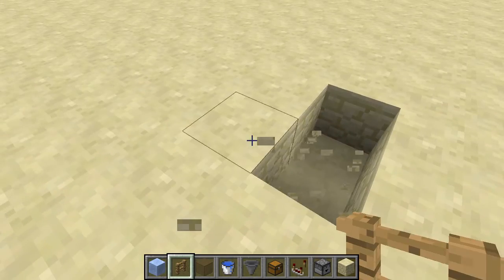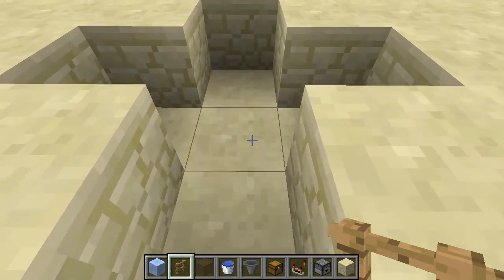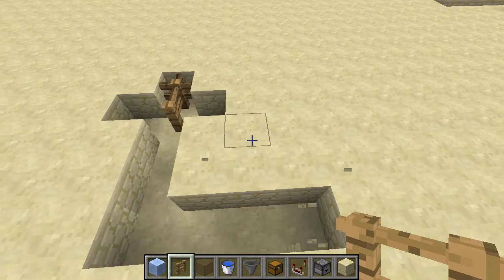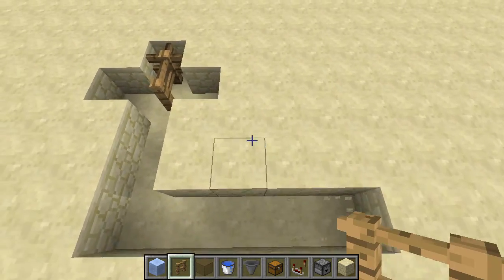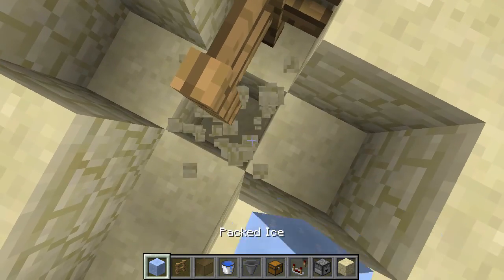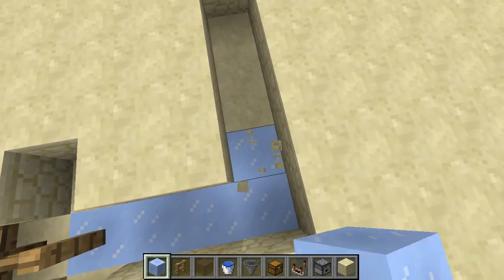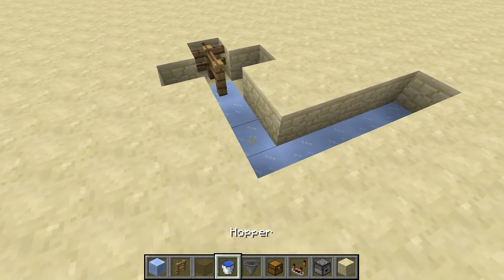Next we're going to be making a special kind of elevator. The first thing we're going to do is cut out a cross-shaped design and put wooden fence at the back two places. Then we're going to expand it out a little bit, maybe one more. We need some water to be flowing back here in a moment. Except for that very last place, we're going to be filling this in with packed ice. It can't just be ice — it has to be the actual packed ice, just to make sure it's not going to melt later on.